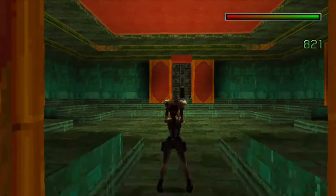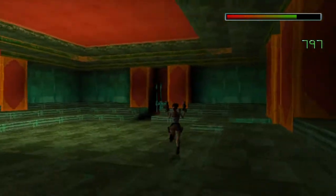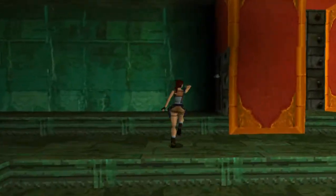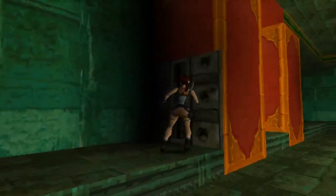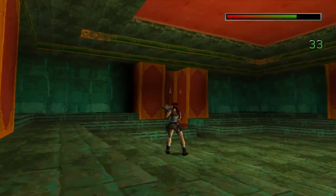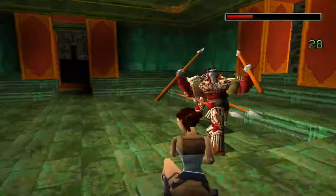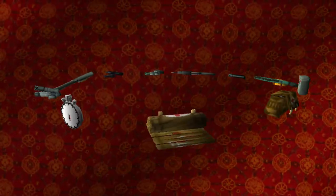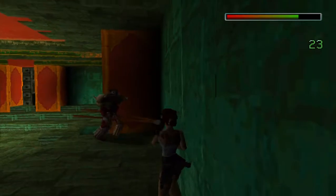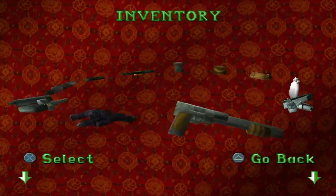I'm going to take out these spearmen. And there's a switch over here that we need to pull. I'll set these off. All right, so now we go into this room here.